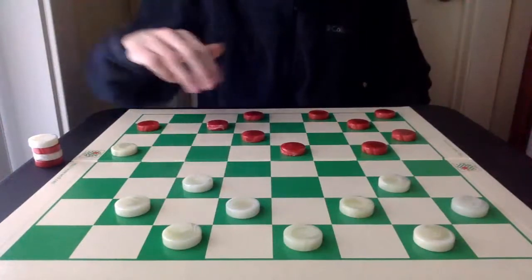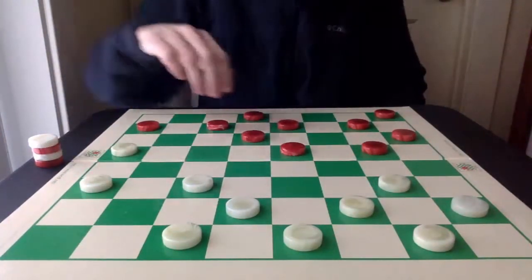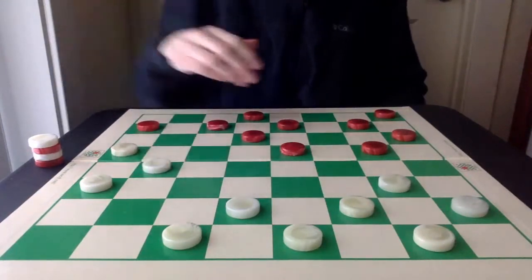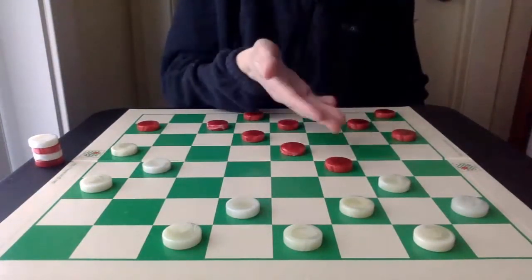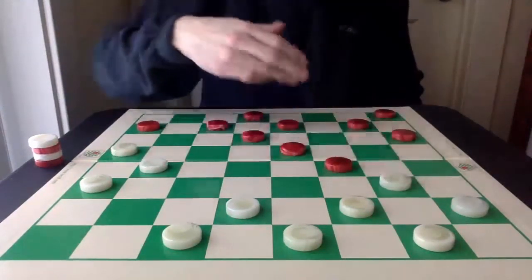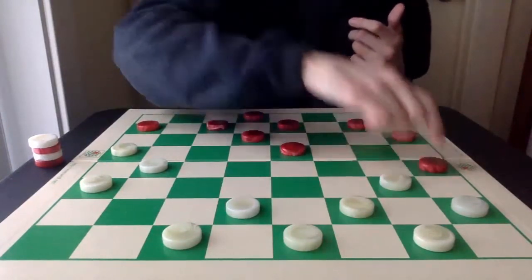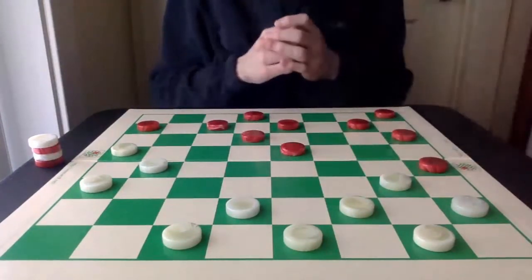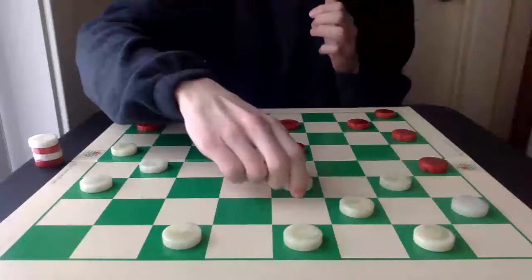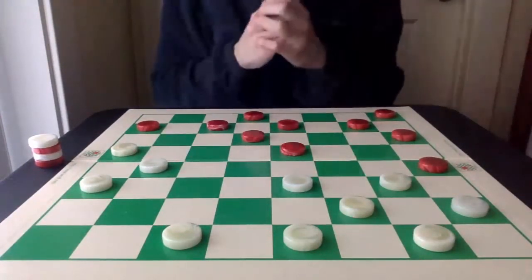Key waiting moves from both sides. And now, again, Red can go here. White can go here. White can go here. But again, I prefer going into the double corner and then facing this move once you know the spectacular line, which hopefully you all know now.